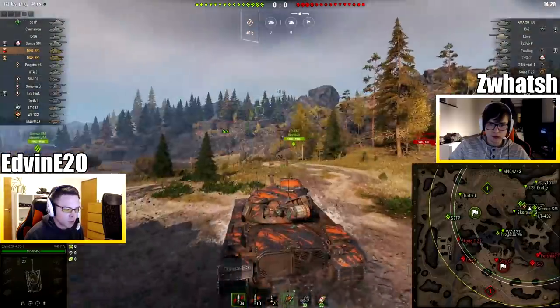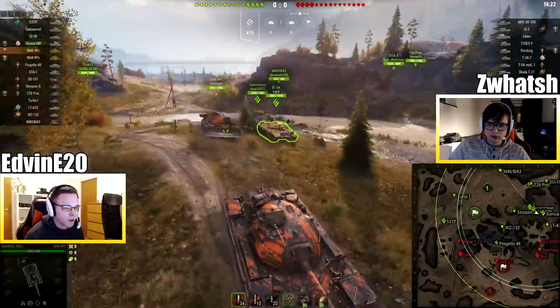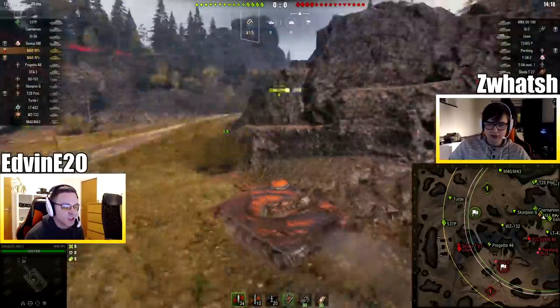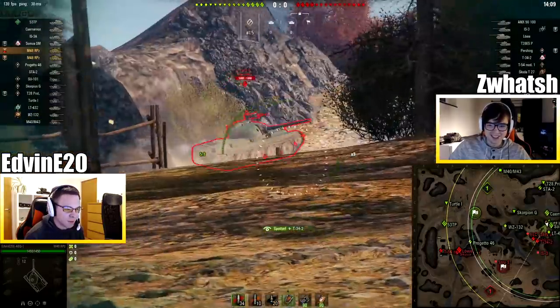I topped at 40 km per hour going downhill. Look, the IS-3A is keeping up! Is that thing quicker? The IS-3A is quicker! Oh, Jesus! The IS-3A is not known for its mobility. Isn't that like the balancing factor of the IS-3A? Yes, it is! Because it's just so much slower.